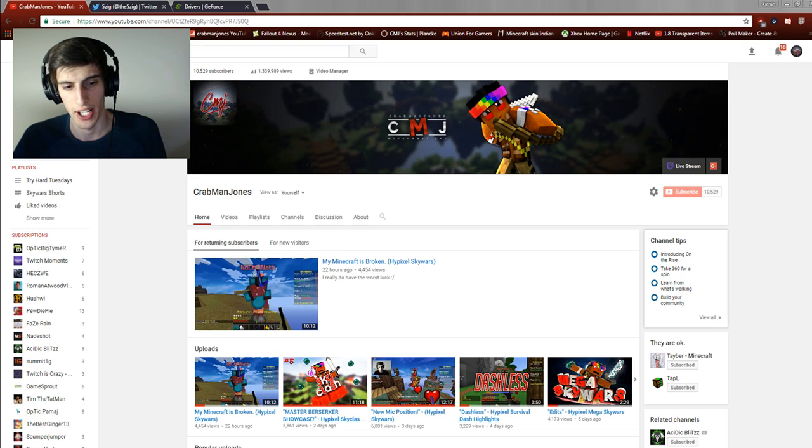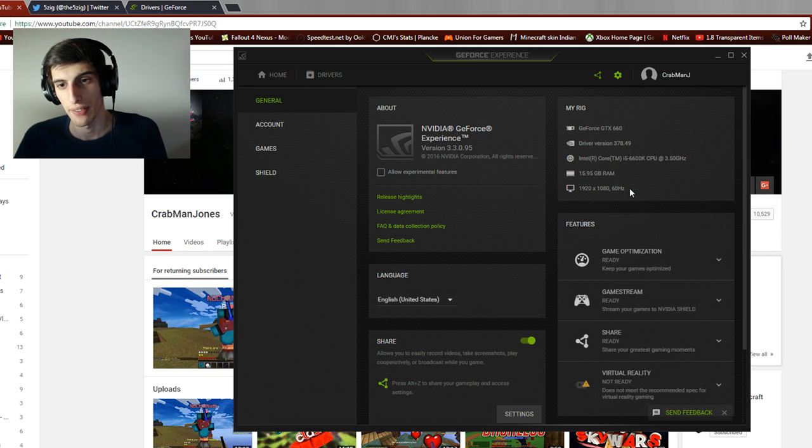There are ways where you can adjust certain settings in 5zig and whatnot. This is mainly for if you're using 5zig because that's the main issue for me, but I want to show you a couple of ways to fix this problem — and probably the easiest overall way that I'll be using. As I said, it was the recent driver update that really screwed everything over. Even Minecraft has tweeted out themselves saying that they're aware of the issue. So if you haven't updated, I wouldn't update. But if you have updated, this is the route I'm going to take to fix this problem.